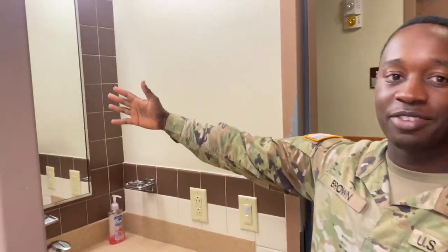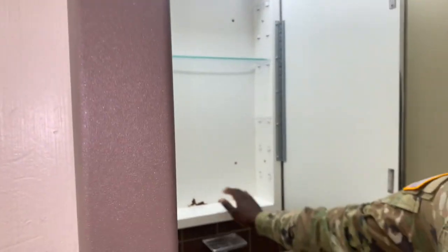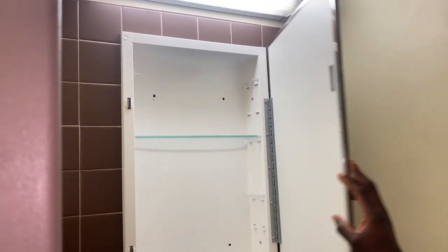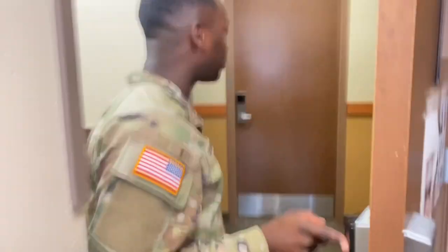When they come in, the first thing they're looking for is a clean mirror. A dirty mirror is an automatic failure. Open this up and make sure you wipe it down and dust it out. Our drill sergeant is real extra — he's gonna swipe his hand right across it like that, and even a little dust means failure.